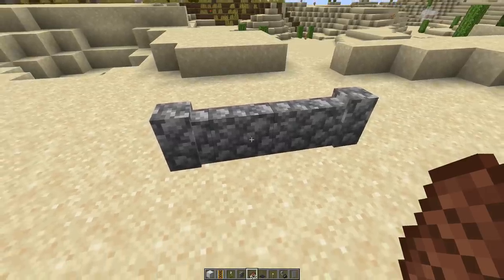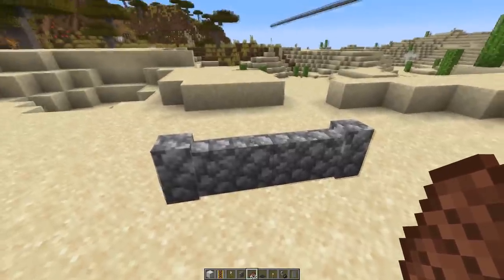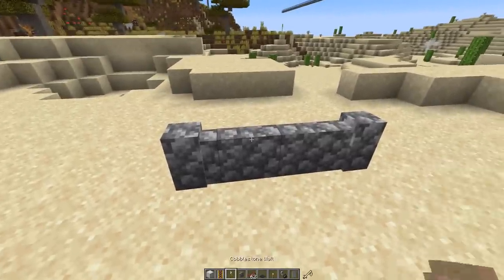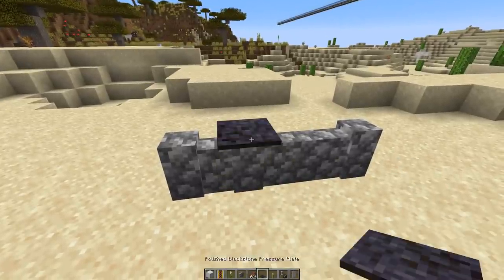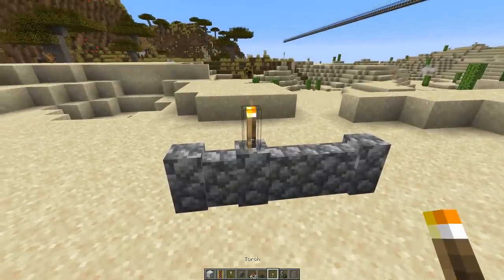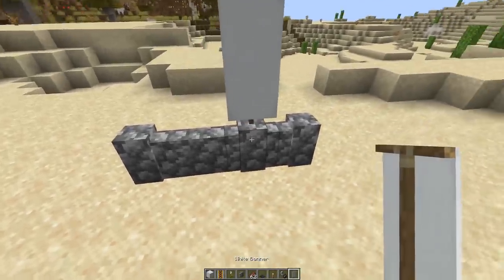There's also a smaller change to walls again: now it seems like all blocks that can be placed on the wall will turn it into a pillar. Sea pickles, pressure plates — I think torches already did that — but now pretty much everything you can place on top of the wall will turn it into a pillar.